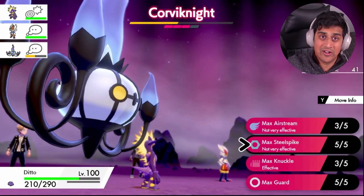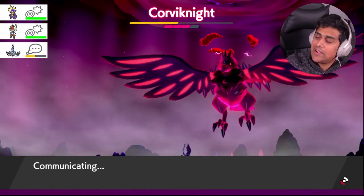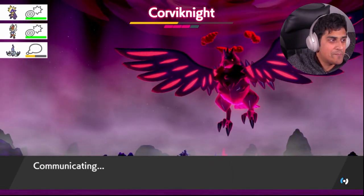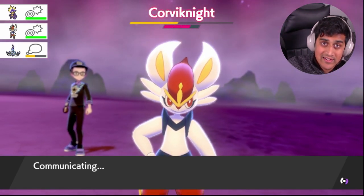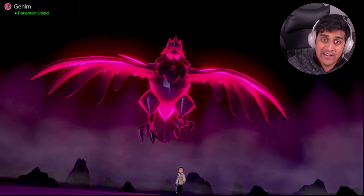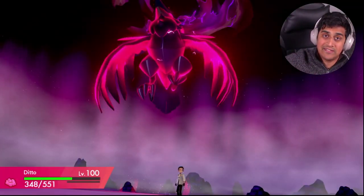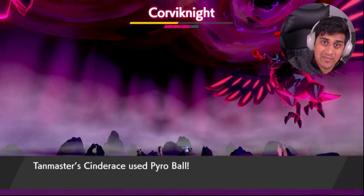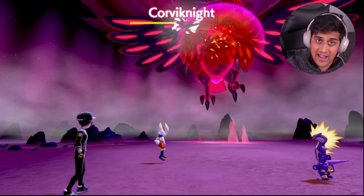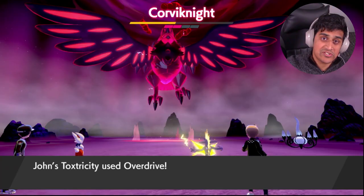We go through the first couple of turns. Ditto obviously turns into the Corviknight, as you can see over here. And then I said, what happens if we Dynamax? Is it going to become the Gigantamax version, or not? Here we go — I finally get my turn, I go hit Dynamax, and then it becomes big. But unfortunately, Impostor Ditto does not mimic Gigantamax Pokemon, which is very sad. But the good thing is, at least we get some of its moves, which is cool.